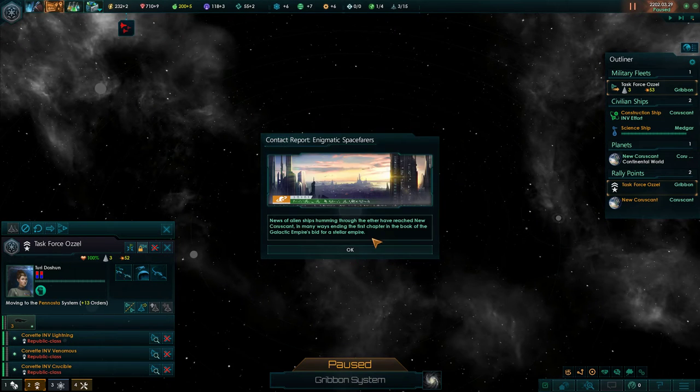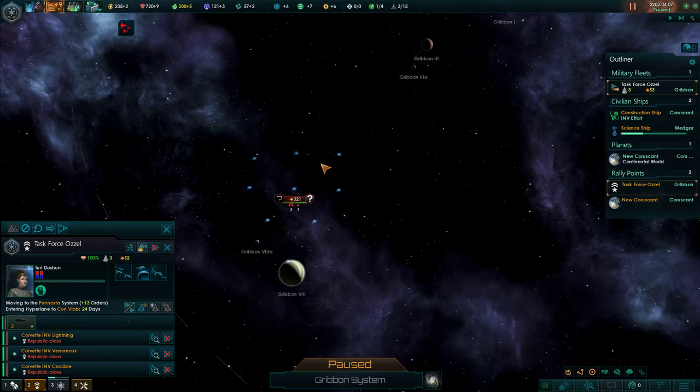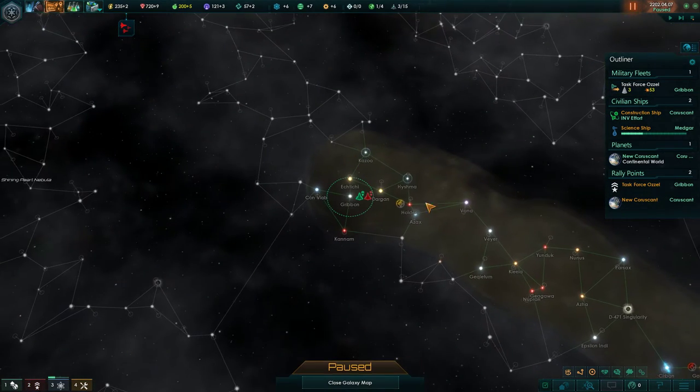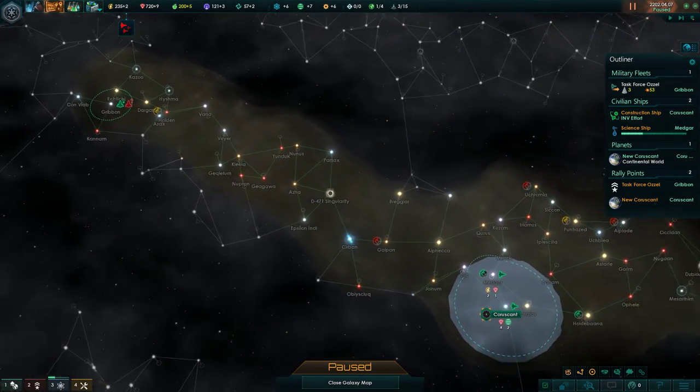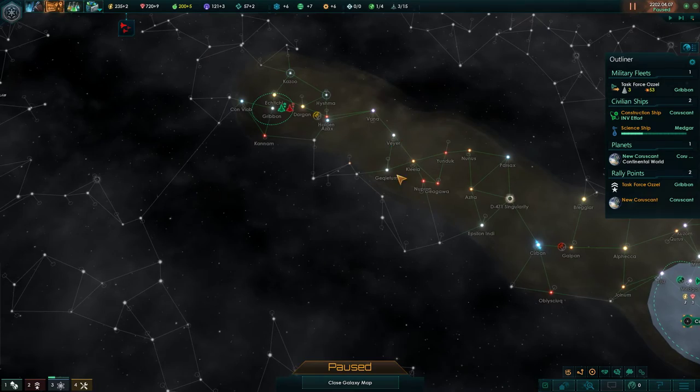We have an encounter now. Maybe I already found an encounter - these aren't crystals, they look like crystals. No, I haven't encountered anything because I don't see any hostile tags anywhere.